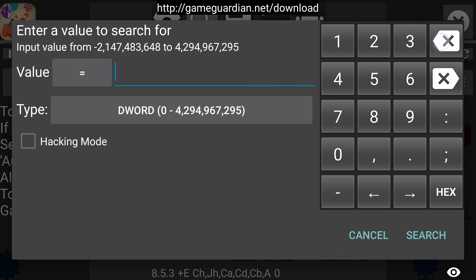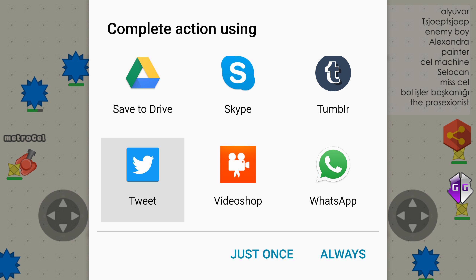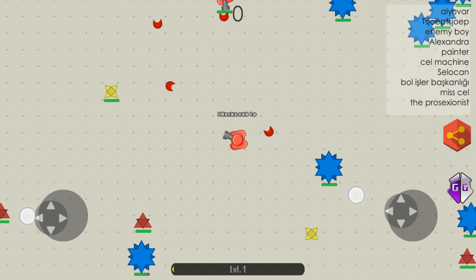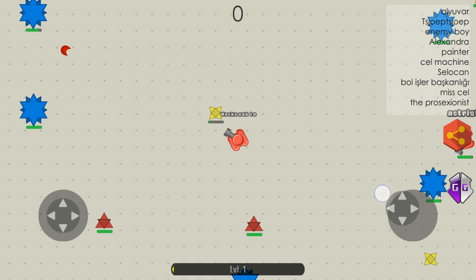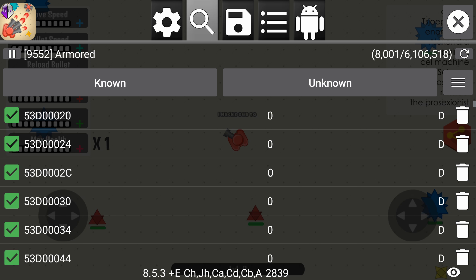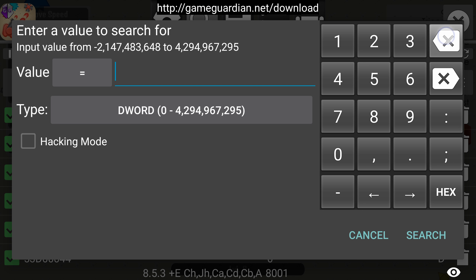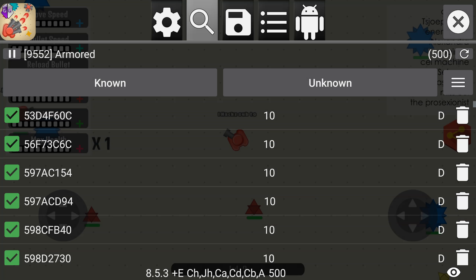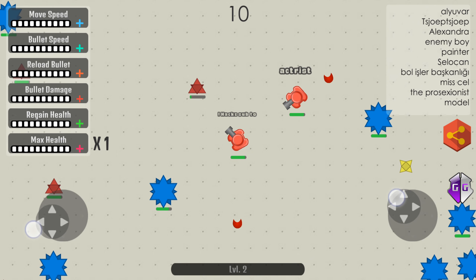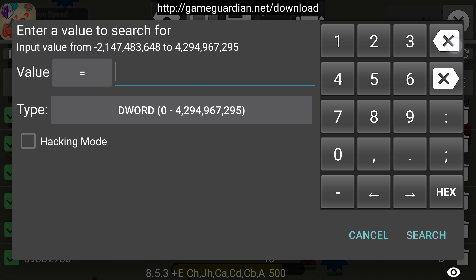We want to click zero and search. Once we do that, we're gonna destroy something, then click that again. Our value went up to 10, so we're gonna search 10 — 500 results popped up, so we have to do this again. Our value went to 55, so we're gonna search 55. Once we search that, here's our final result.